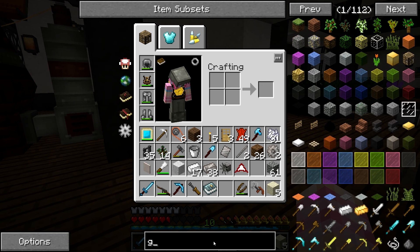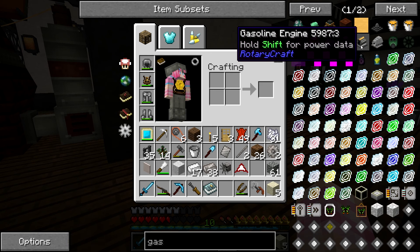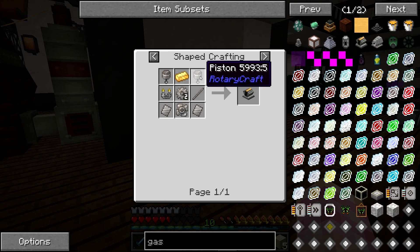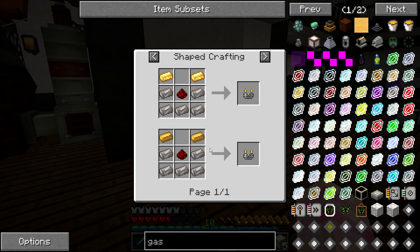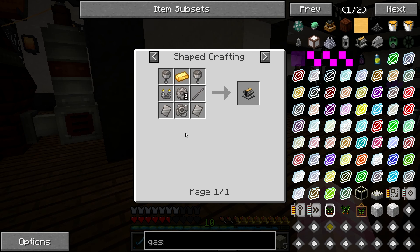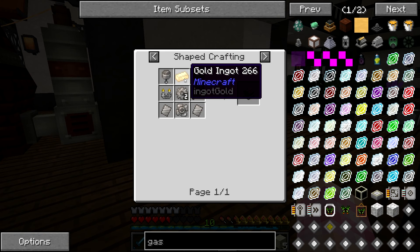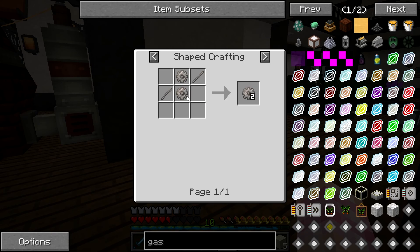First of all, right here, the gasoline engine. We need a 2X gear unit, some gold, some pistons, and an extra unit. We have all the stuff we need for all of this - impeller, some base panels, and a shaft. We just need a bunch of steel for the pistons and my gold ingots. And a 2X gear unit, which is some more gears - it's a good thing we have a bunch of gears.